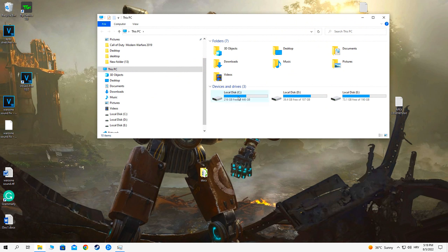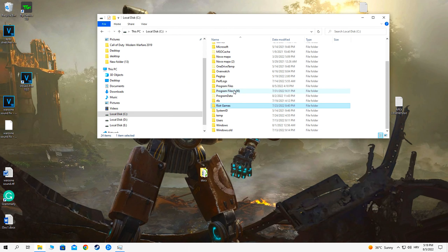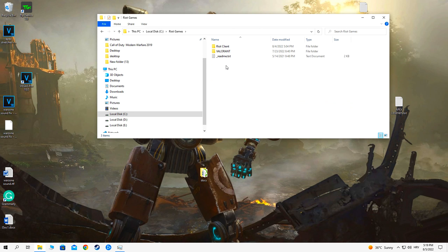Click on the Riot Client Service icon and press add. Then go to options and select high performance.